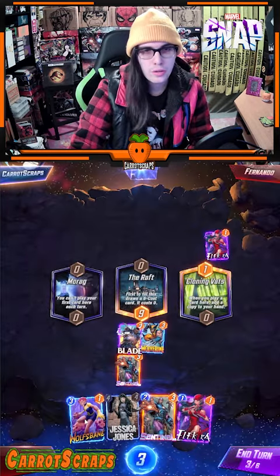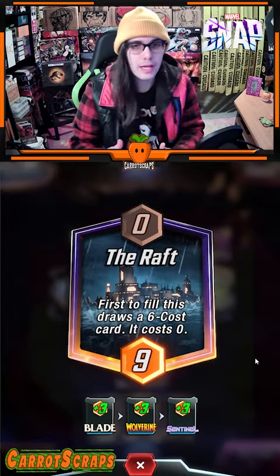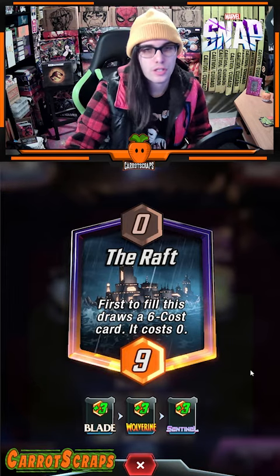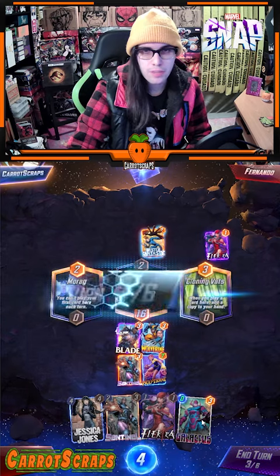At the center location, we've set ourselves up for a very cool combo with Wolfsbane, and as a reminder, since we filled that location first, we're going to get a six-cost card for zero. And our opponent played a Mr. Fantastic — pretty smart play.